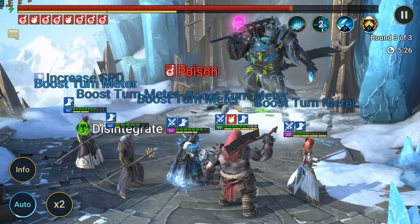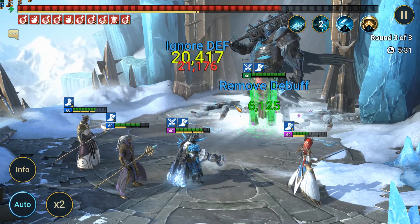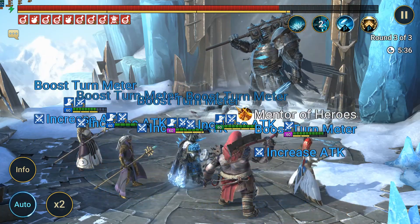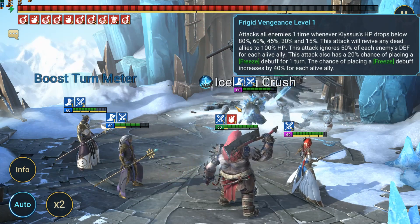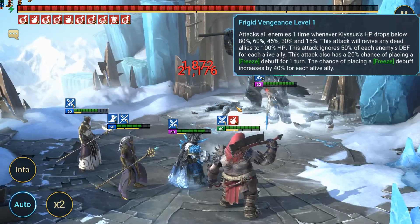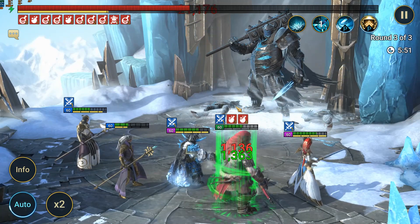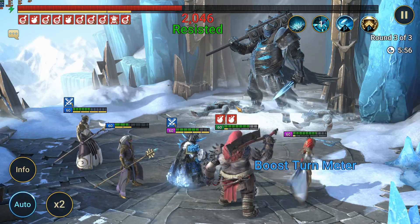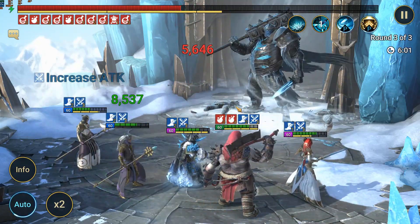We're hoping we put enough Poisons on the boss and that they all trigger before he gets to use his Frigid Vengeance skill - because that's basically what can kill you in this dungeon. If he gets two turns back to back from his actual turn meter or using Frigid Vengeance once he hits the thresholds - which I believe are at 80, 60, 45, 30, and 15% - it can wipe you. So far we're pretty lucky and it has not triggered.